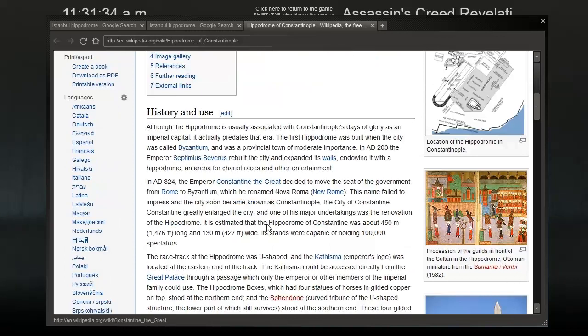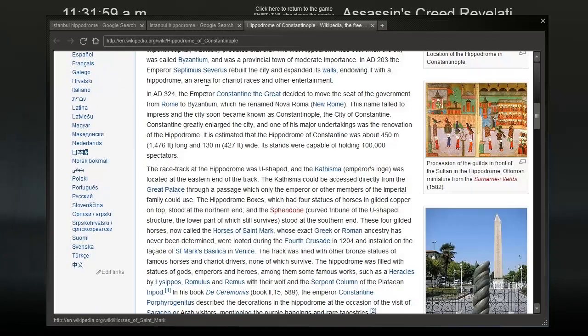Although the Hippodrome is usually associated with Constantinople's days of glory as an imperial capital, it actually predates that era. The first hippodrome was built when the city was called Byzantium and was a provincial town of moderate importance. In AD 203, the Emperor Septimius Severus rebuilt the city and expanded its walls, endowing it with a hippodrome for chariot races and other entertainment. In AD 324, Emperor Constantine the Great decided to move the seat of government from Rome to Byzantium, which he renamed Nova Roma — a name that failed to impress, and the city soon became known as Constantinople.